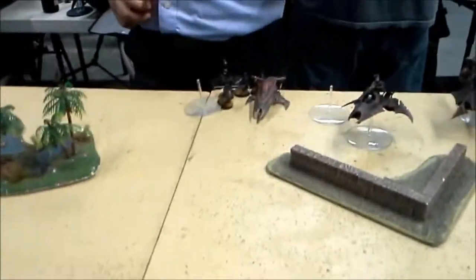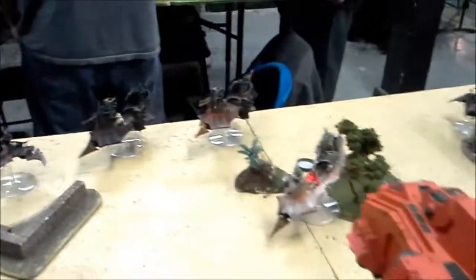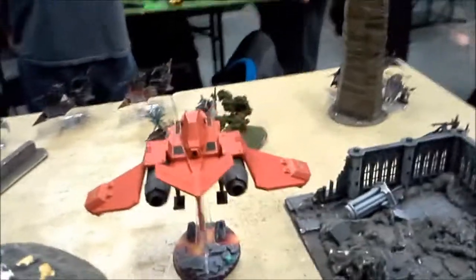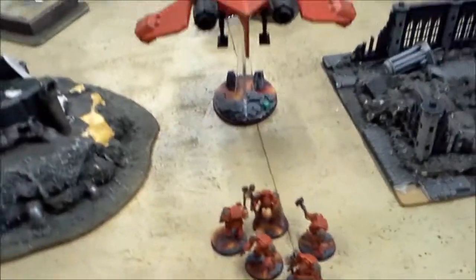Middle of turn four, shooting. Everything slid up and, despite the four cover saves, was able to lock three of them out of the sky. Unfortunately he made his cover saves on the Ravager, so each one lost a hard point. These came in, they ran, but only got one inch. So bottom of four.